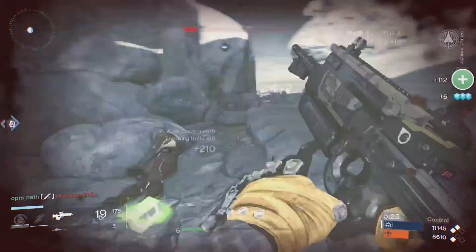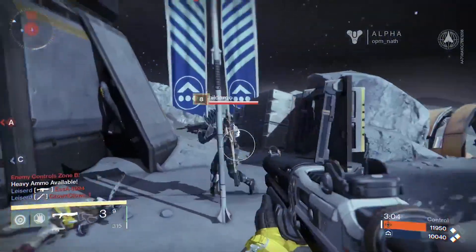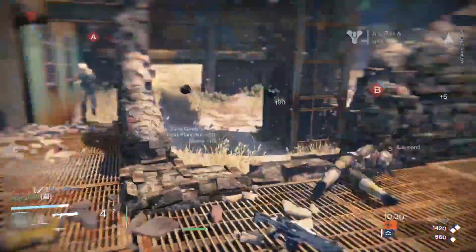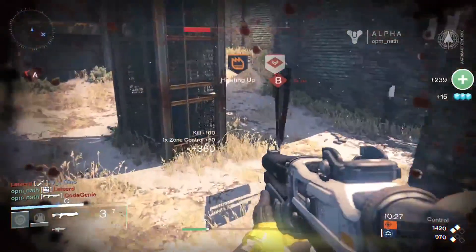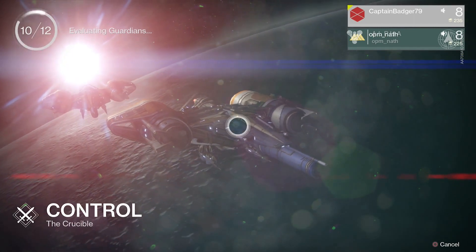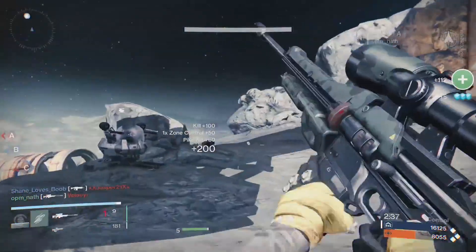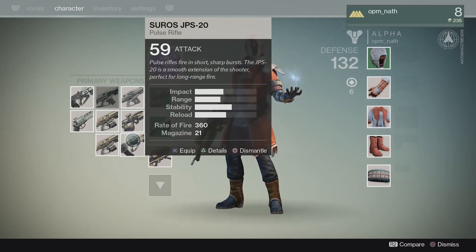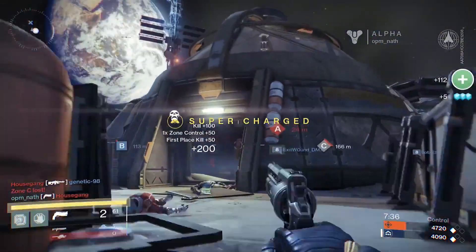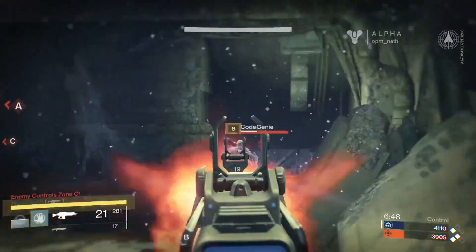One thing that doesn't become clear until you've played quite a lot of the game is how the weapons work — or more specifically how the game keeps multiplayer balanced when you're using characters you've already leveled up and kitted out. It's a little hard to tell from the alpha but there does seem to be matchmaking going on. When you're in the spaceship lobby screen a little thing in the top left corner says 'evaluating guardians.' More than that though, each character has three types of weapon: primary, special and heavy. Primary weapons are pulse, scout and auto rifles as well as pistols — they can be leveled and you can find better ones but they're all in the same default category. This is your go-to gun, the one you start every multiplayer match with ammunition for.